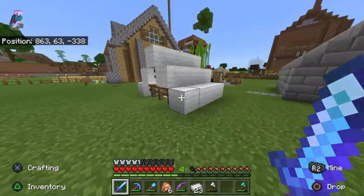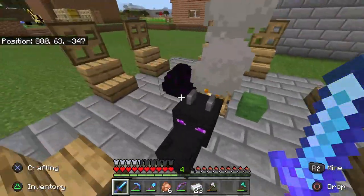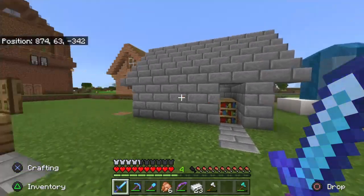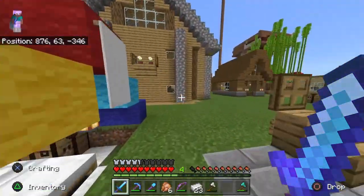So then we've got the kind of center of the whole world — the campfire. We've got the dragon head, the dragon egg, and some tents. Right here we have our enchanting room. It's nothing too much — we forgot to completely finish it, but it gets you level 30 enchants. That's all that matters.